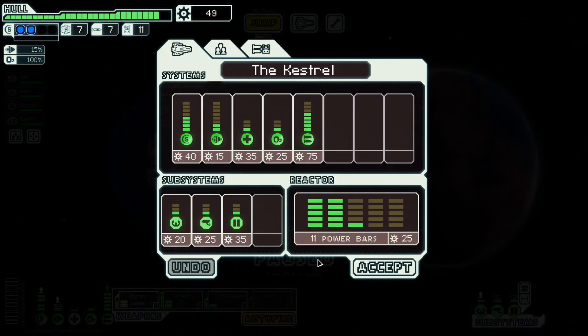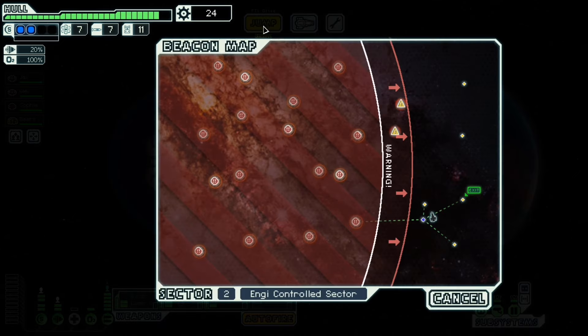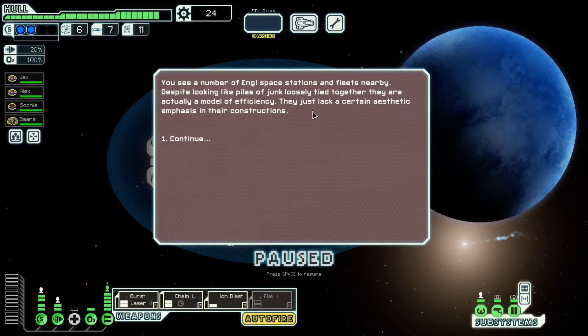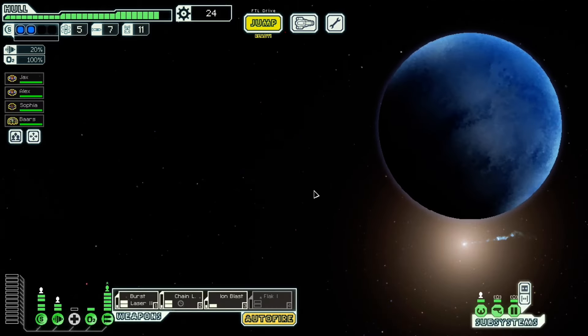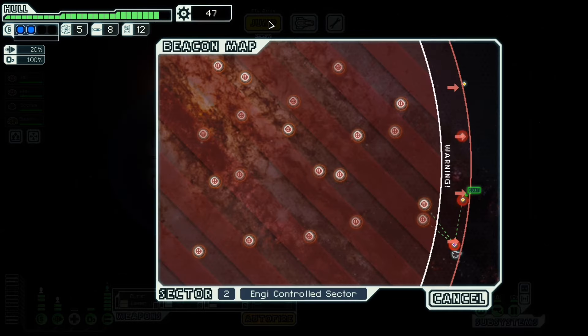49 scrap. I should put some more power in so I can... yes, it's worth it. You see a number of NG space stations and fleets nearby. Despite looking like piles of junk loosely tied together, they are actually a model of efficiency — they just lack a certain aesthetic emphasis in their constructions. That gave me a lot. Not much remains in the abandoned system; however, scans reveal a nearby mining platform with some salvageable materials. Good scrap.